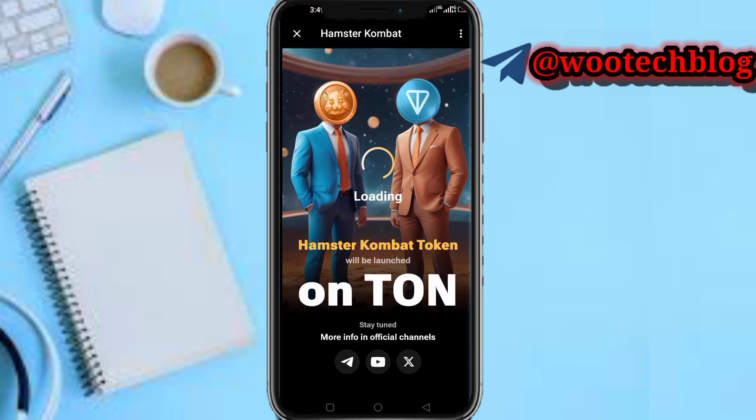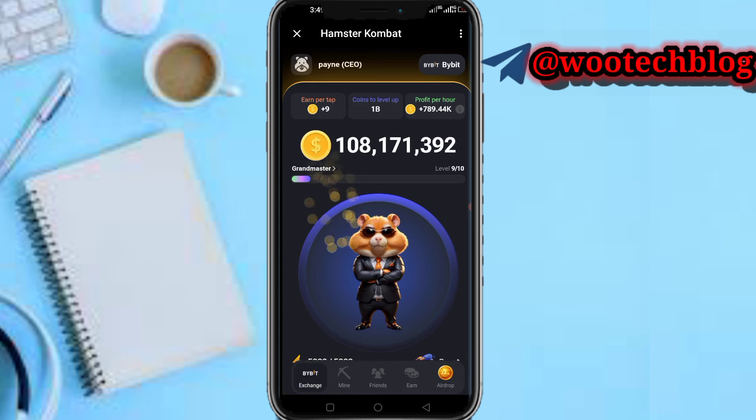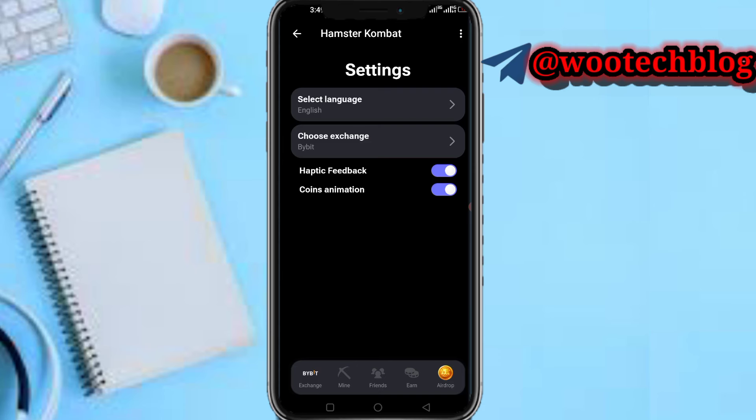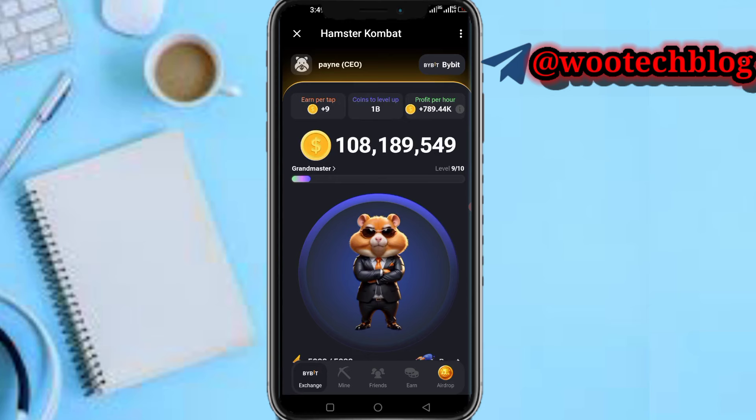The bot will proceed to start. Claim your balance — this is your dashboard. The first thing to do is select an exchange. After selecting an exchange, you will be able to see your balance on screen.